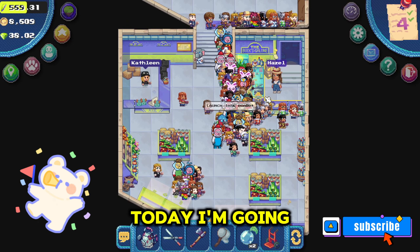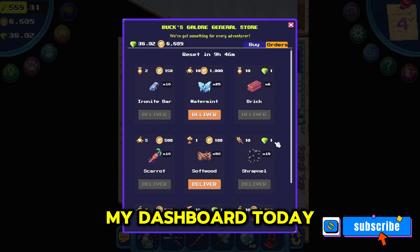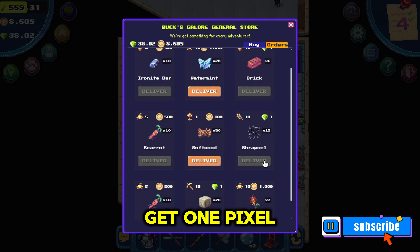Welcome back to my channel. Today I'm going to show you how to make shrapnel. When I checked my dashboard today, it showed that I could exchange 15 shrapnel to get 1 pixel.